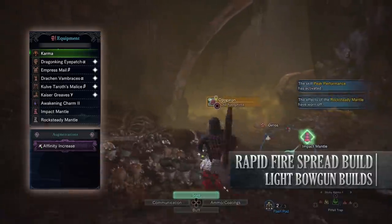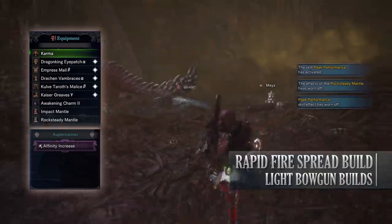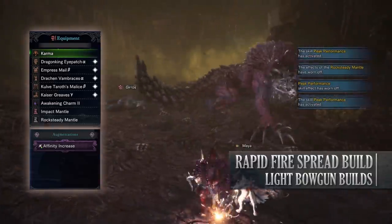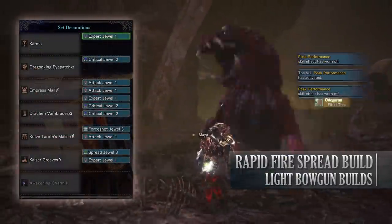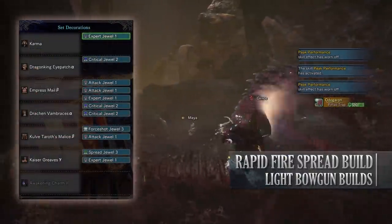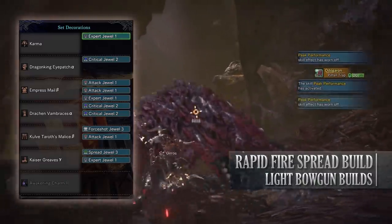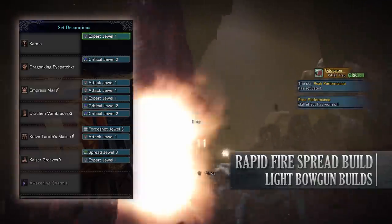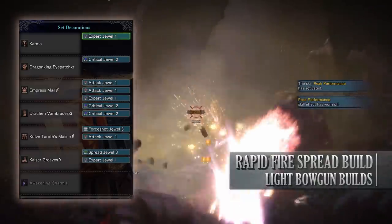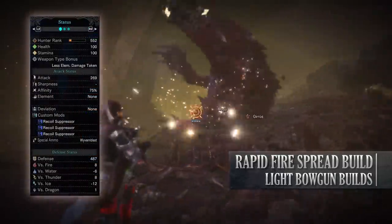You'll also need the Awakening Charm 2, and for your weapon you're using Karma with an Affinity Increase augmentation on it. Karma is the Odogaron light bowgun so it naturally has a high affinity rating on it. As for your jewels, the main mandatory one to take is the Spread jewel 3. Afterwards it's a case of adding jewels to increase your attack and affinity. I've also included a 4-shot jewel to increase the damage of normal shots if I'm not able to get close enough to a monster to use spread shot.